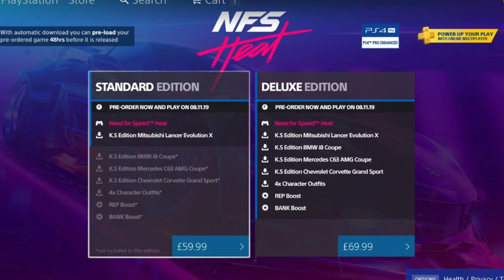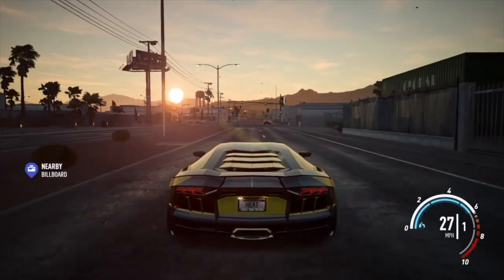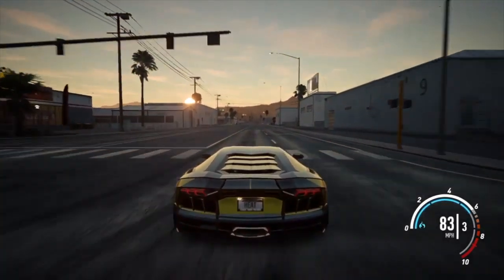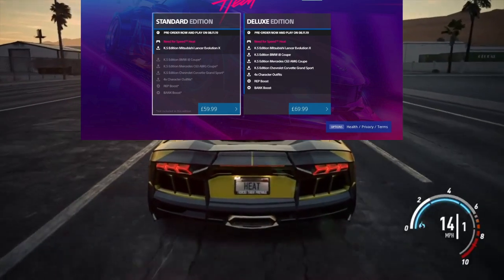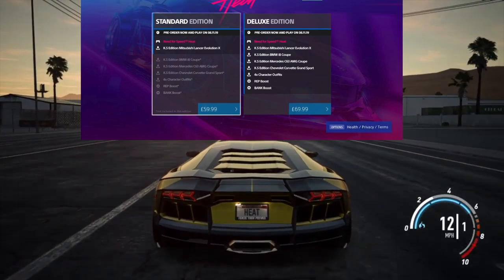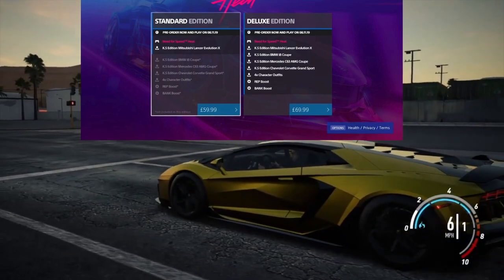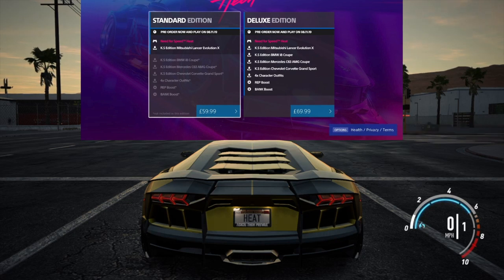Imagine the roar of that AMG in Need for Speed — in a tunnel with 16 players bombing down it — that's gonna be crazy, that's gonna be so much fun. After the C63, the next car on the deluxe list is the KS Edition Chevrolet Corvette Grand Sport. So that's four confirmed cars right there: the Evo X, the i8 Coupe, the C63 AMG Coupe, and the Corvette Grand Sport.